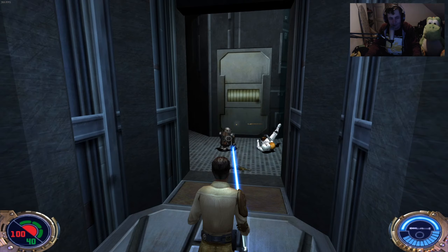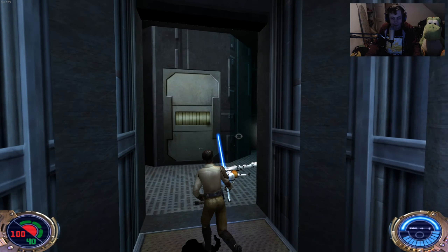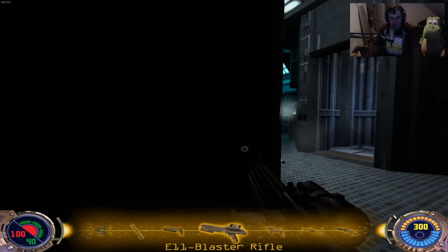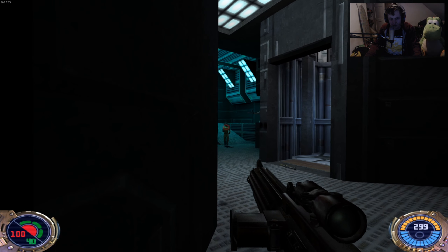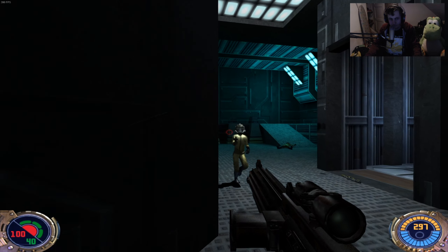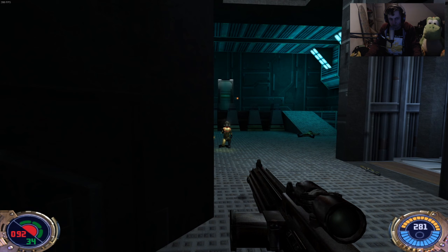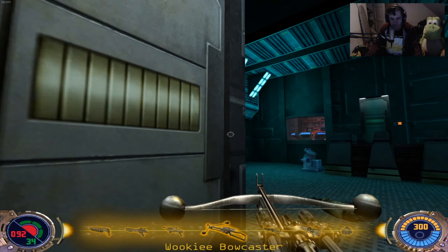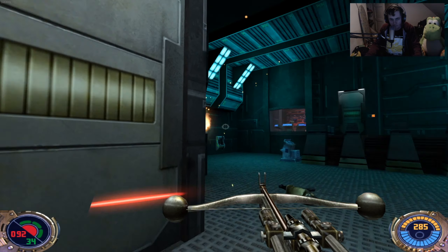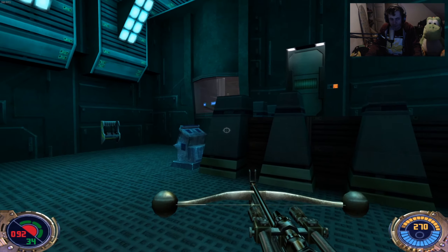Right out of the bat, we have a bunch of guys and there's a turret over there. Let's just take out these guys first. There we go, and let's take out the turrets. That's one down, and the other one is over here. There we go.